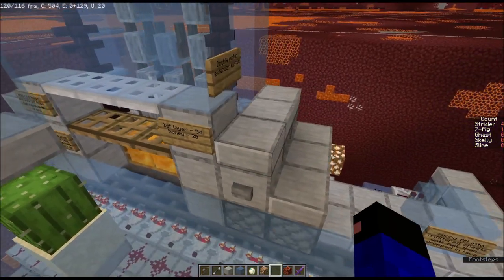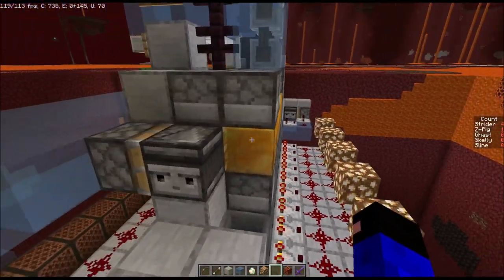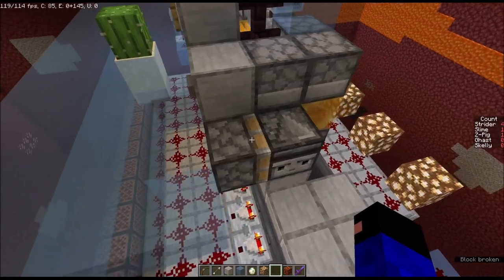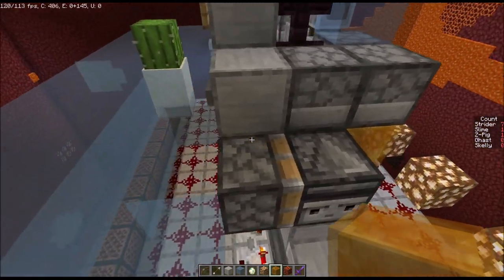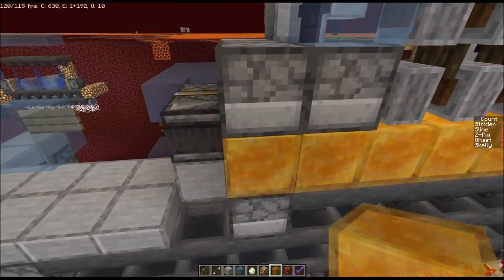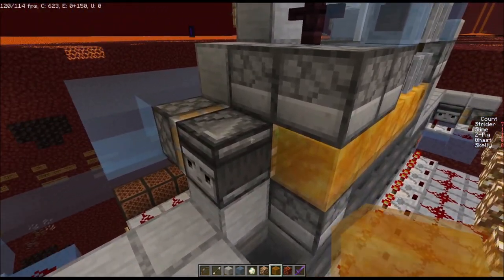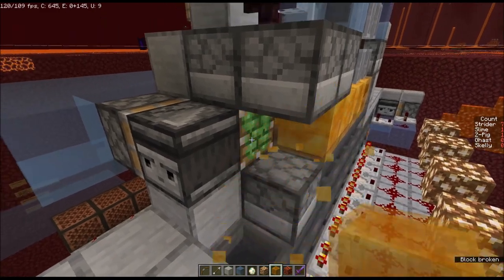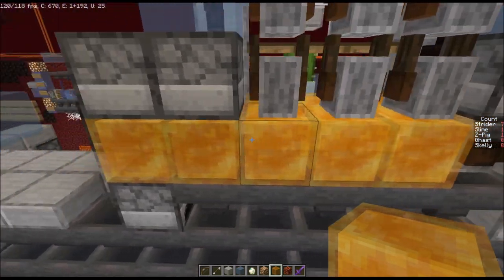We'll take a look at the mechanism doing the honey extension. This is a double piston extender. When you hit this button, two pistons are activated together — the first is attached to a sticky piston, the second to an observer. Both push out at the same time. The sticky piston is attached to all of this honey, which makes it all move together. Once all of those are extended by one block, the observer updates and emits a pulse that hits another sticky piston, which pushes an additional block out — resulting in all of the honey being extended by two blocks.